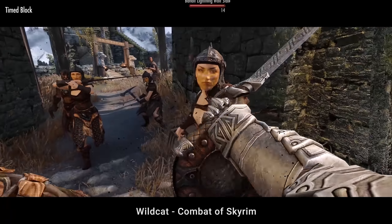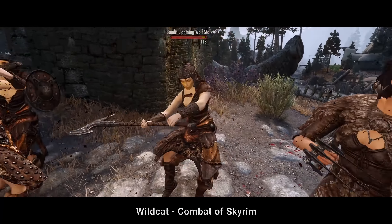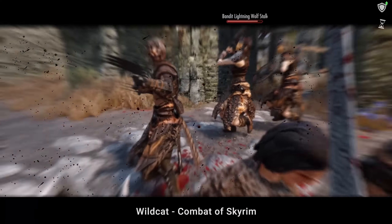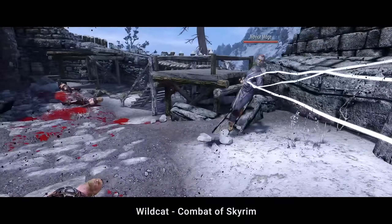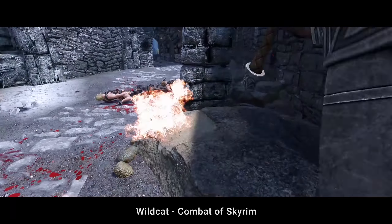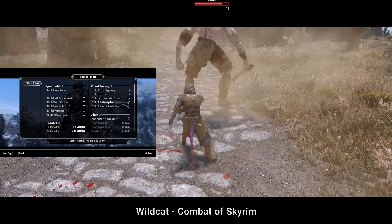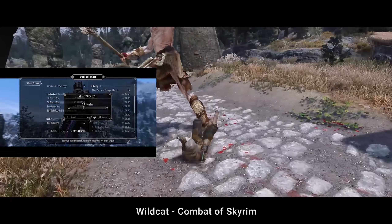There are many combat mods available for Skyrim, but most of them are quite specific in feature sets and can make the game too hard for certain players. One mod which can be called essential to improve combat without making it too hard is Wildcat. It makes combat more challenging without going over the top, adding a lightweight injury system and context-sensitive stagger, making enemies less stupid and combat AI in general more responsive and aggressive. It also adds features for the player to dominate enemies — timed blocks, attacks of opportunity, backstabs and more. Most importantly, every single feature is configurable and toggleable in MCM, so you can adjust the difficulty completely to your liking.